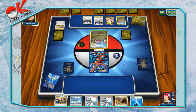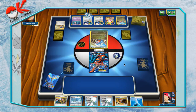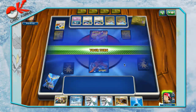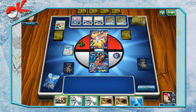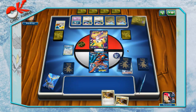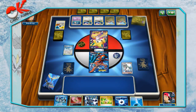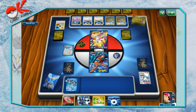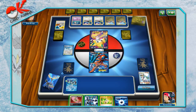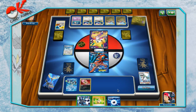Jirachi uses Stellar Guidance for a Supporter — very solid turn one in a setup-heavy deck like this. That Mr. Mime does mean our Kyurems won't be doing their bench damage. He chooses to go straight for the retreat — interesting, because I was actually going to consider trying to catcher him up and he just brings himself up for me. I don't want to attach the Water so I'll go ahead and play the N. I do get a Kyurem. I don't want to attach there, and I think I'll go ahead and play Spiritomb to prevent ACE SPECs.